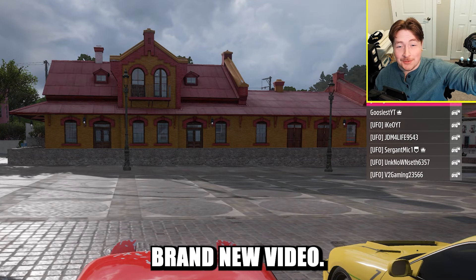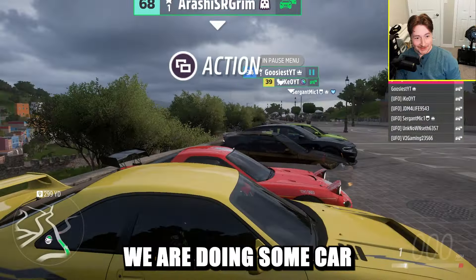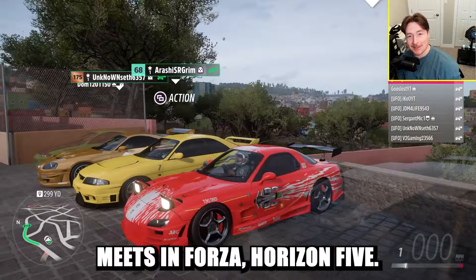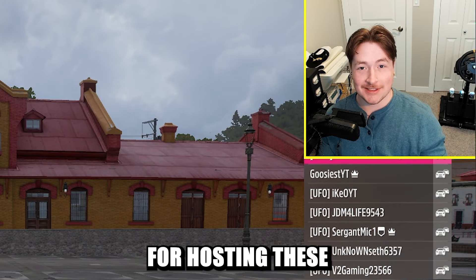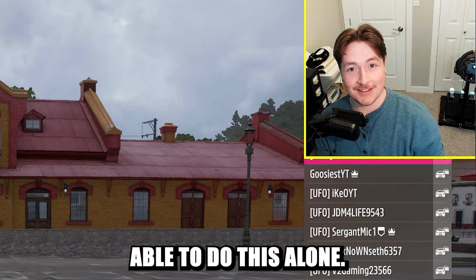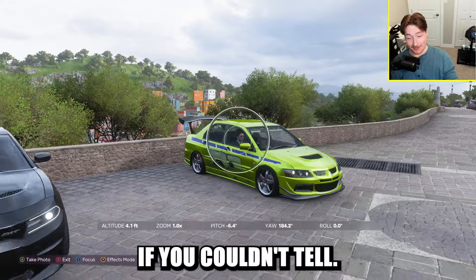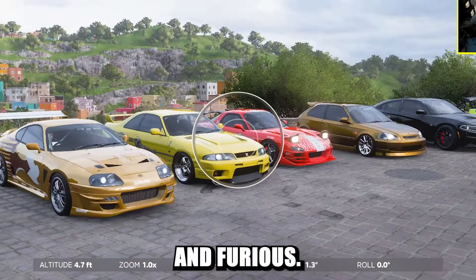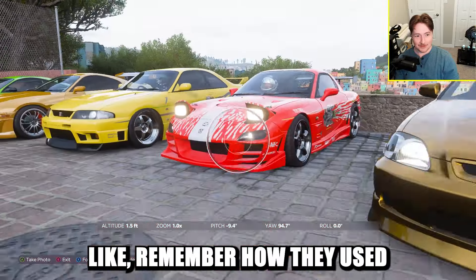Welcome back to a brand new video. Today we are doing car meets in Forza Horizon 5. Big shout out to Drops for hosting these — the goose and I could not have done this alone. We've got a couple people already lined up with more coming in. If you couldn't tell, the theme is Fast and Furious — I recognize most of these cars.